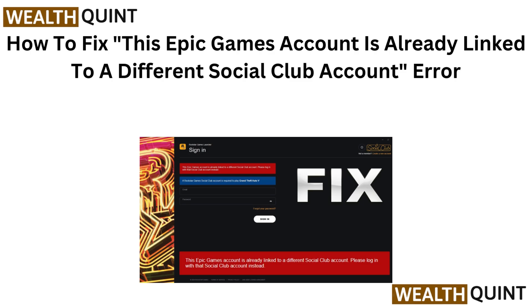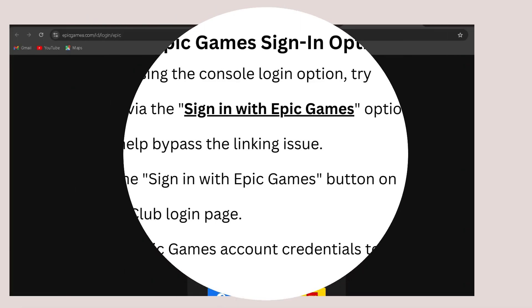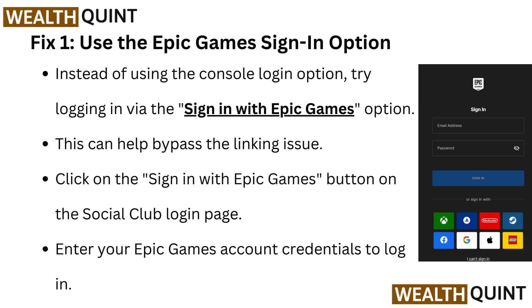Fix one: Use the Epic Games sign-in option. Instead of using the console login option, try logging in via the 'Sign in with Epic Games' option. Check the link provided below in the description to go directly to the login page. This can help bypass the linking issues. Click on the 'Sign in with Epic Games' button on the Social Club login page and enter your Epic Games account credentials to log in.